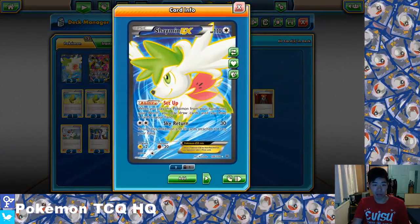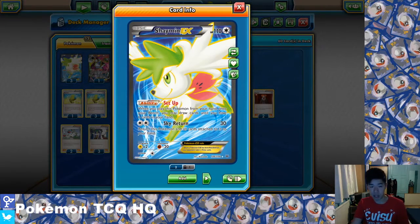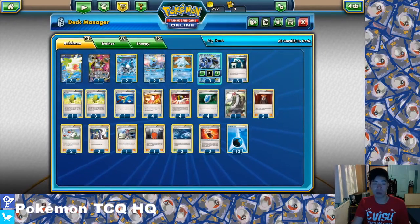Aside from that we have two really important setup Pokemon. The biggest one is Shaymin EX. Yes, it's a weak EX with 110 HP, but it arguably has the best ability in the game — Set Up. When you play this Pokemon from your hand onto your bench, you may draw cards until you have 6 in your hand. This allows you to burn through your deck very quickly, alongside things like Ultra Ball, to get a lot of energy onto the board and hit your Max Elixirs very quickly.